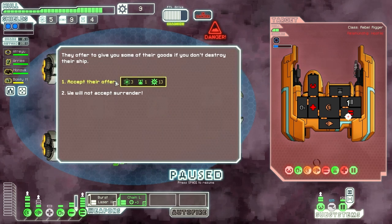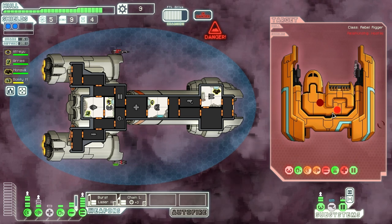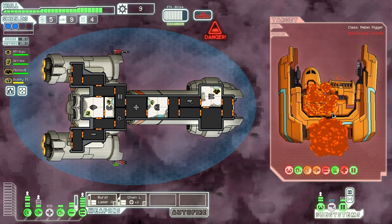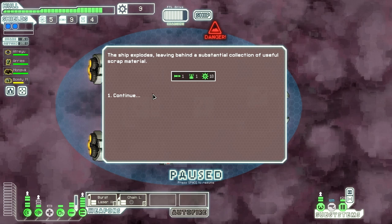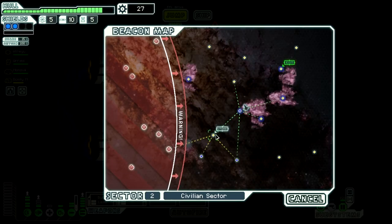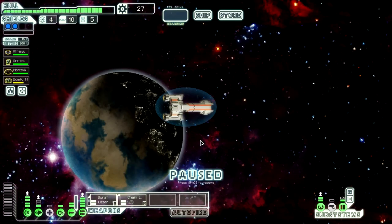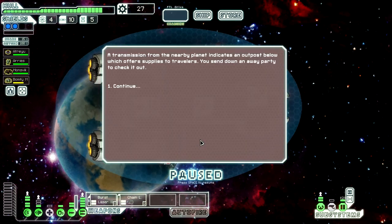This is going to make our life very easy. They're going to offer to surrender but we're not going to accept. I'm pretty sure this will end it right here because their engines have been damaged and their piloting system is offline. Good news! 18 scrap — we got no fuel, we could have really used that fuel. This is going to cost us two fuel to go to this store, so hopefully we're able to buy a lot.